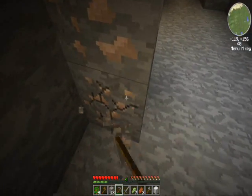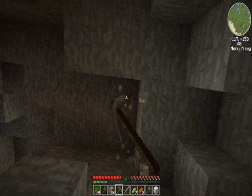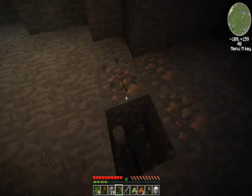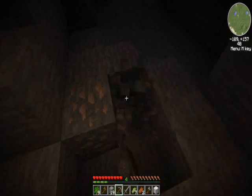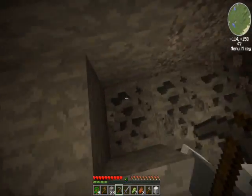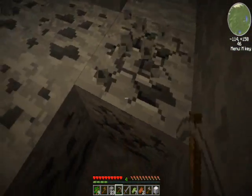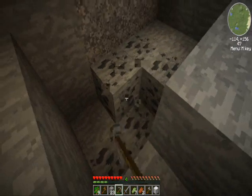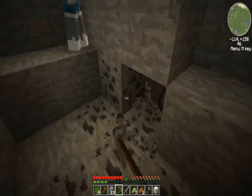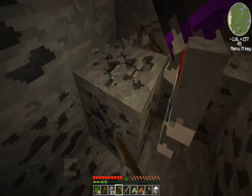Where are you guys? We're in a cave system. I'm far away, exploring the unknown. I'm gonna gather some gravel so we can get some flint. If you're trying to get only flint from gravel, you can just put it back down and keep shoveling it until you get flint out of it. Pretty neat trick. I keep getting stuck in the water.